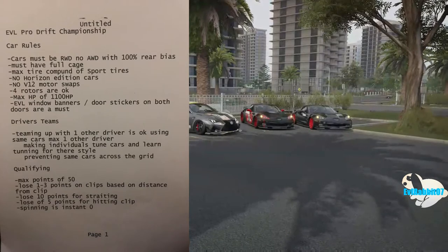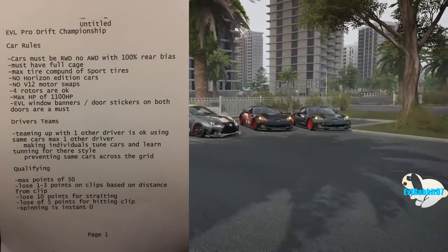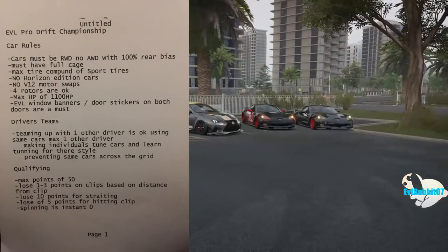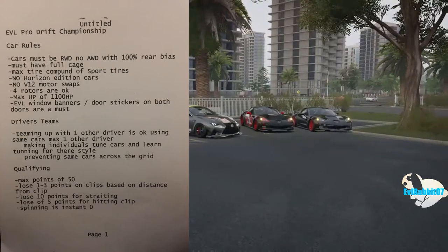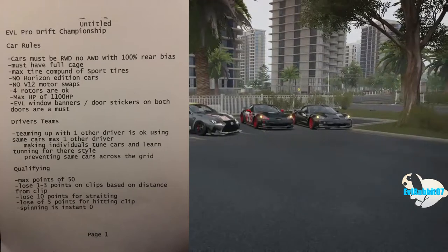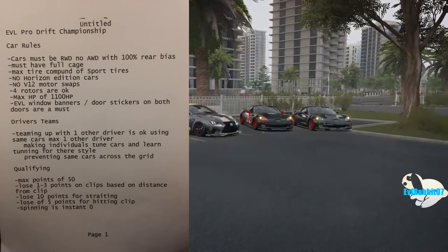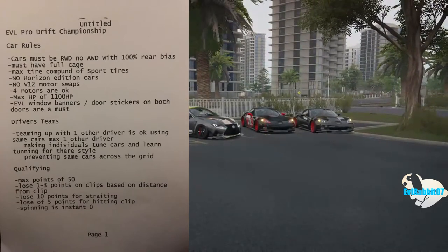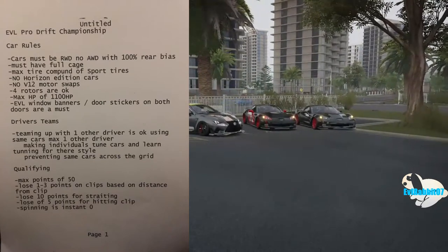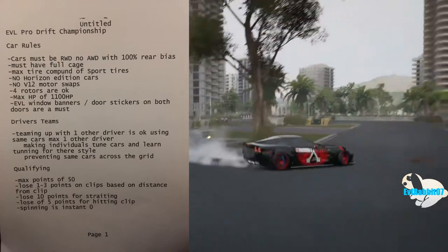It's a drift competition, so cars have got to be rear-wheel drive. All cars must have full roll cages. The max tire compound you can use is sport tires. That means no Horizon Edition cars because those come with basically race tires. If the car's stock tire is street and the next compound is sport, you can run sport but can't go any higher. No V12 swaps on any of the cars.